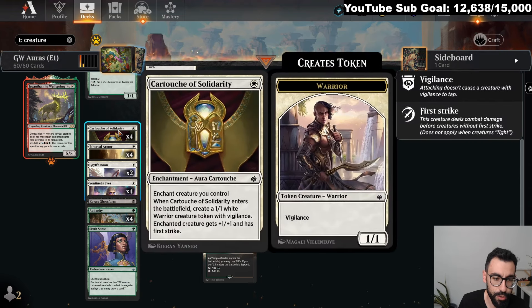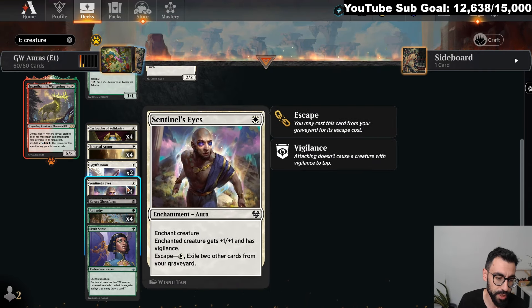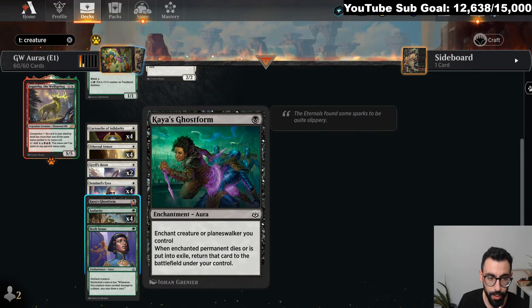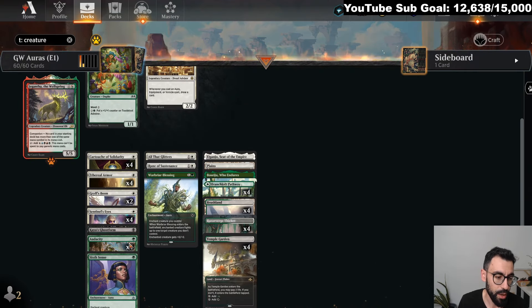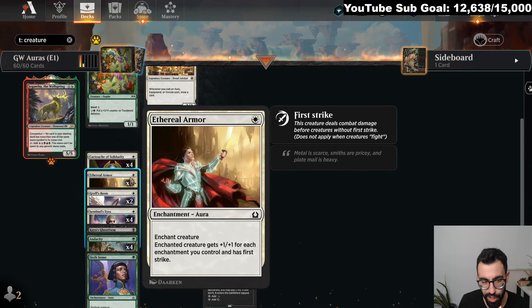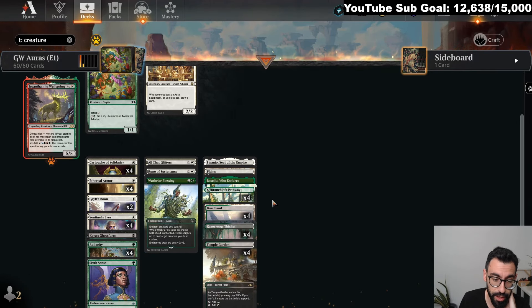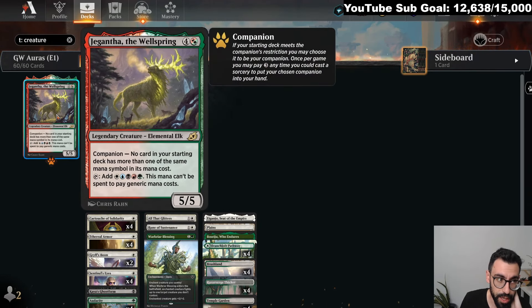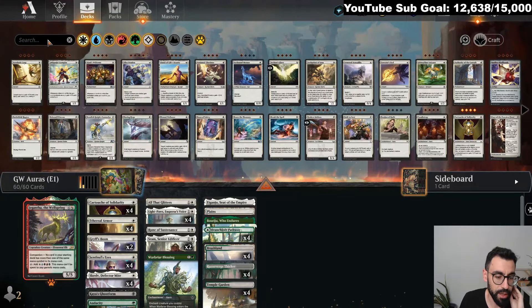Looking at the Auras: Cartouche gives First Strike and another body. Ethereal Armor scales for the number of enchantments and gives First Strike. Griffboom is flying. Sentinel's Eye is Vigilance and a power boost. Kaya's Ghost Form — we can't cast it directly but we can fetch it off Light Paws. Audacity for Trample and power boost. Sixth Sense for card advantage. All That Glitters for power boost, basically copy five of Ethereal Armor. Rune of Substance as Lifelink. Warbriar's Blessing as a fight effect. The only thing I added was Jeng as the Companion since it's free to play in Best of One.